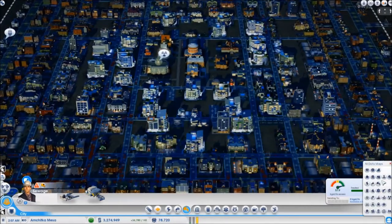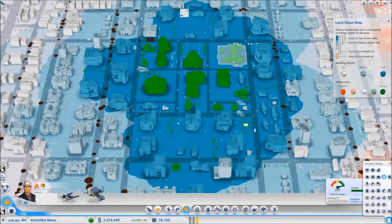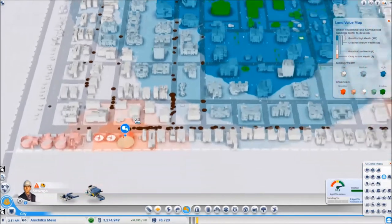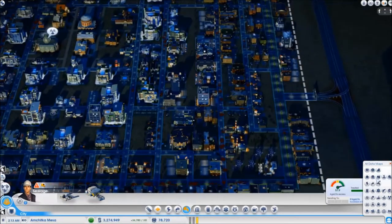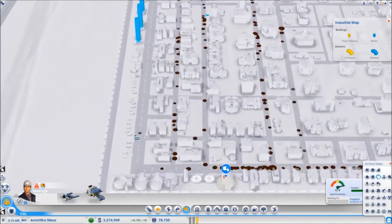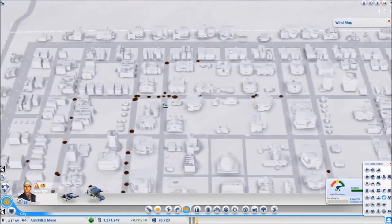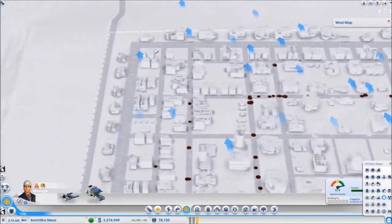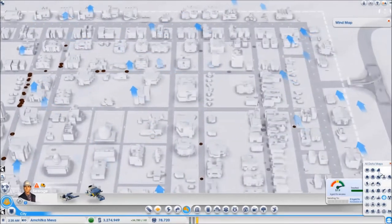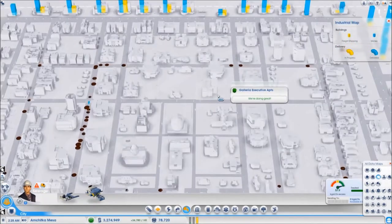Inside this city in the middle you are going to find a lot of high land value. Around it there is going to be medium land value and on the edges low land value. The industry is on the left and right sides up to half and all the way on top, because the wind in this plot blows from down to up, so any pollution goes out of the city.